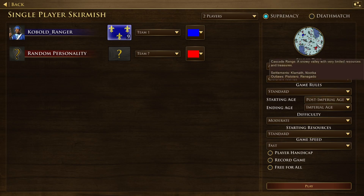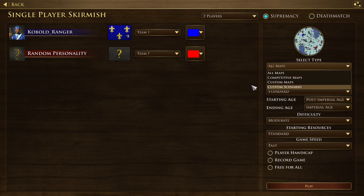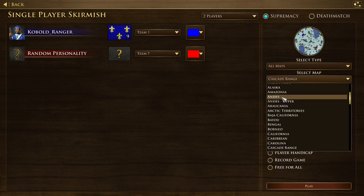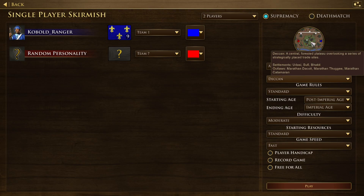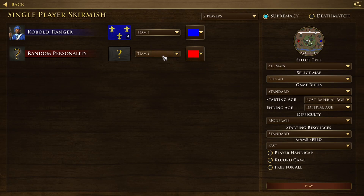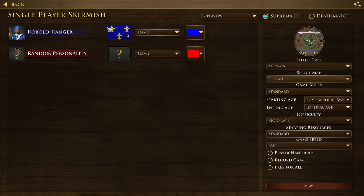You can see the settlements here — Klamath and Nuka — those are a bit expensive. You just want to make sure to pick a map with cheap upgrades. I'll pick Yukon because the Bog tribe upgrades are cheap, I'm pretty sure. Game speed Fast, Standard resources, Post Imperial so you get your wood quicker. I'll play France because they gather resources faster.